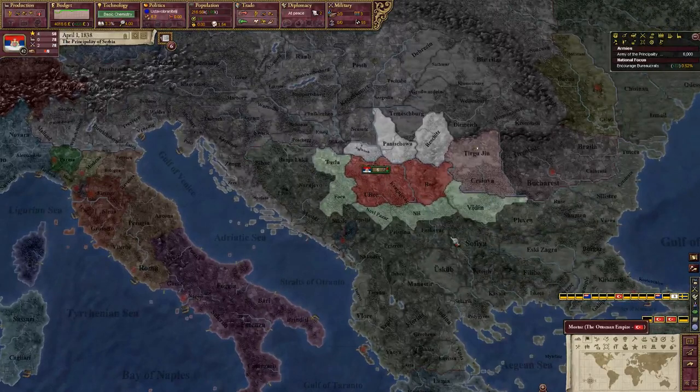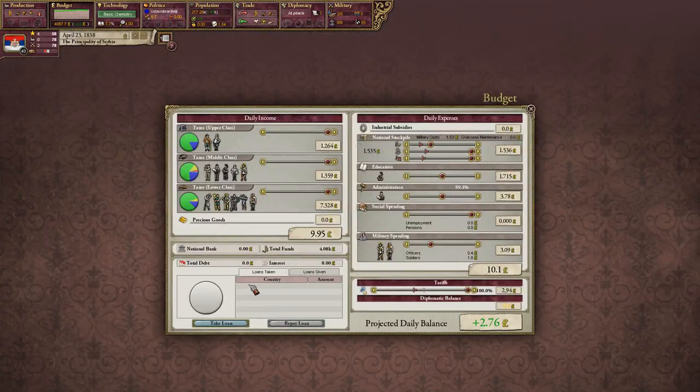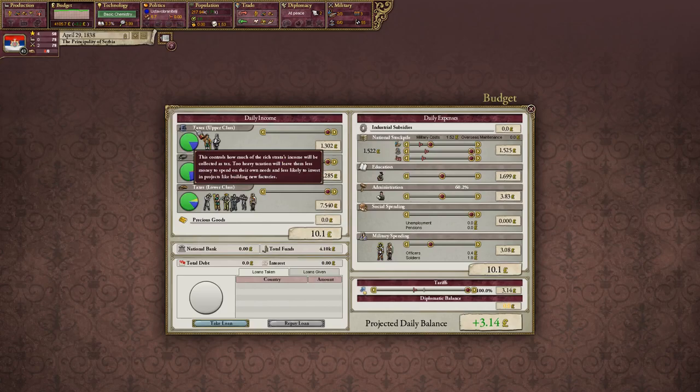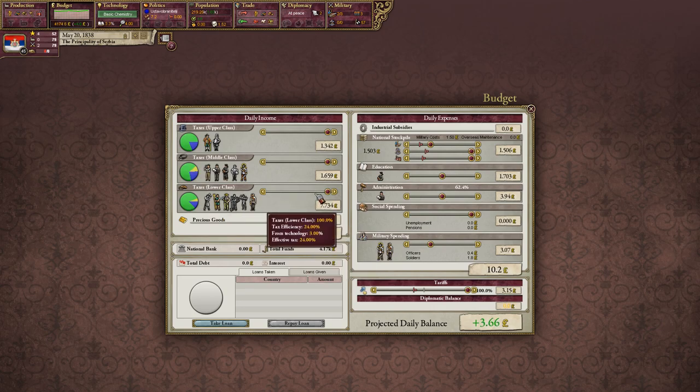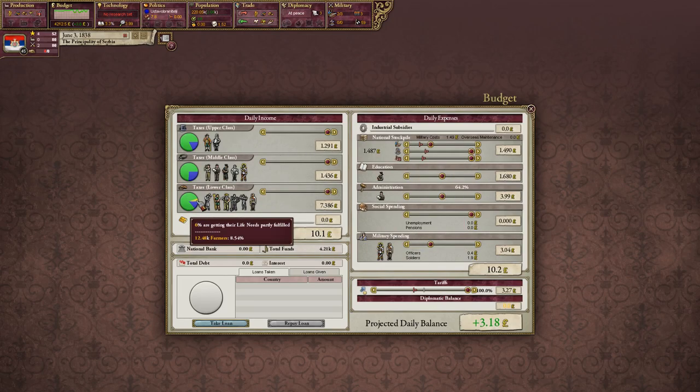Now we have 4,000 in the bank. I don't think we have any loans — we're still looking good. As the game moves along, these graphs change. Each color represents something: green is life needs, blue is everyday needs, I think light blue is luxury needs. Since we're running max taxes and max tariffs, we're not seeing much of that. Yellow means partially filled life needs and red means no needs — so we don't want to see any red. I do like to mess around with tariffs eventually. What it does is put a tax on incoming goods from outside your country, promoting your population to buy things that their other pops are constructing.